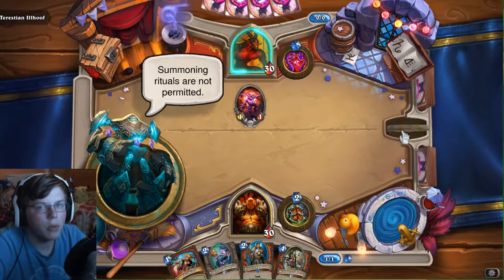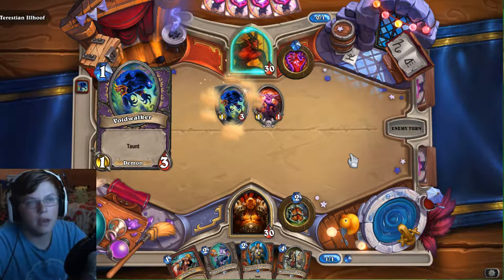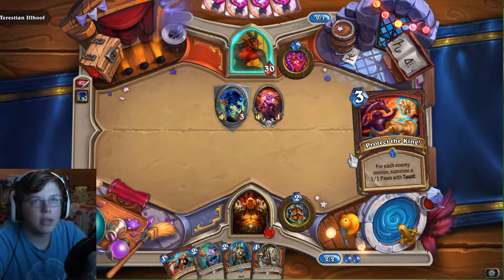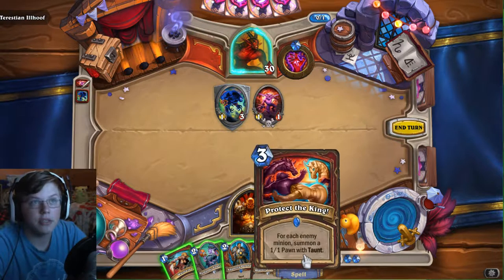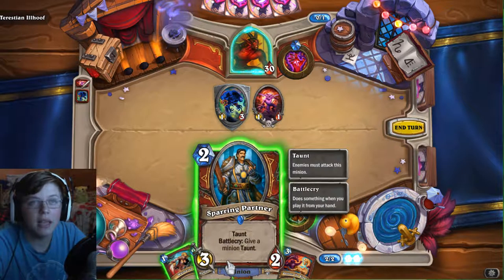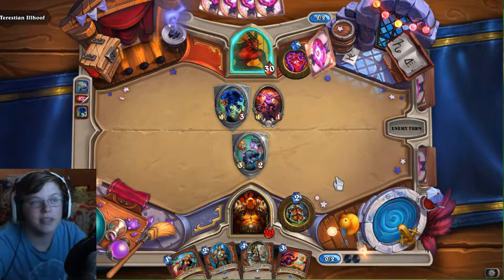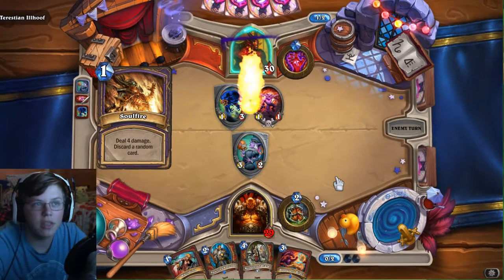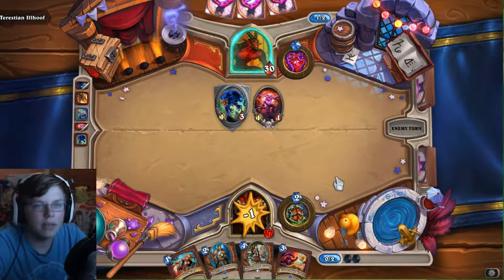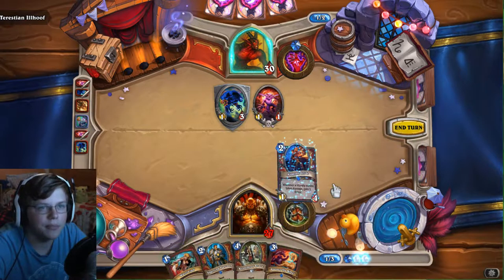That Whirlwind is gonna be my way to victory. I'm gonna have to wait until he gets a bunch of imps. If you guys don't know how this works — I can't attack him directly, he takes no damage. The only way he takes damage is to destroy those imps. The imps deal damage to him, and whenever those imps die they re-summon. So what I'm gonna do is use Whirlwind when he has a bunch of imps on the board — it'll kill all the 1/1s and that'll lead to my victory.